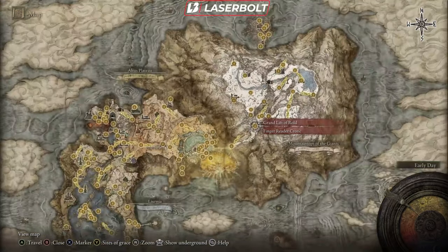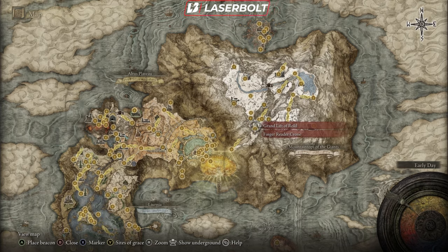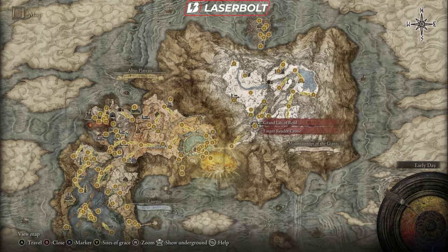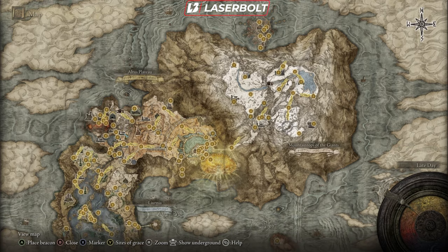You are almost at the finish line now. Pay close attention to the map showing red, green, and blue lines. Follow the red line first — take the lift, work your way over, enter the castle, pick up items, talk to NPCs, and finish that quest line. Then take a different route via the Grand Lift, complete a quest line, and finish the green line. After the green and red lines are done, fast travel to the Freezing Lake, work your way around, and complete the blue line.